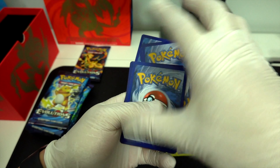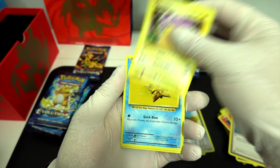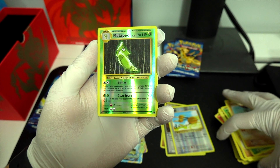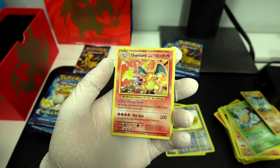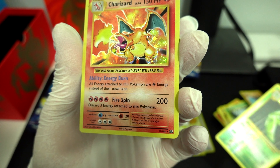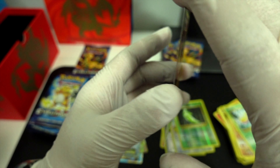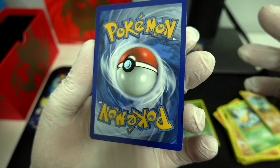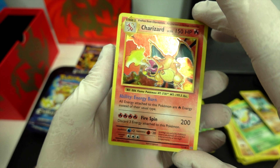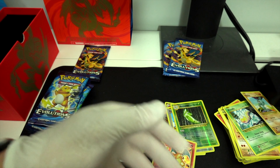Sixth pack: Magmar. Pokedex. Pikachu. Staryu. Onyx. Weedle. Chop. Metapod. Reverse Hollow. And a... Finally! Got a Charizard EX — I mean, Charizard, not EX. A little bit of ding here and there. Oh, definitely. I'm gonna sleeve that up right now before it gets any more scratches.